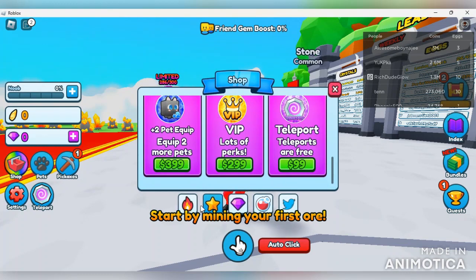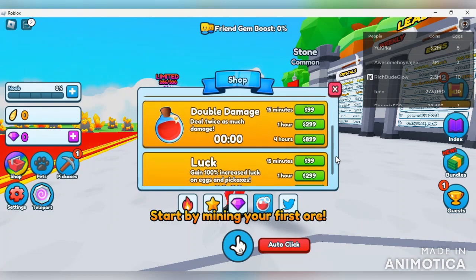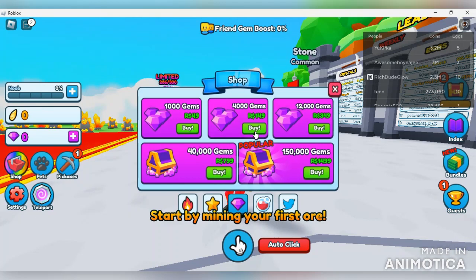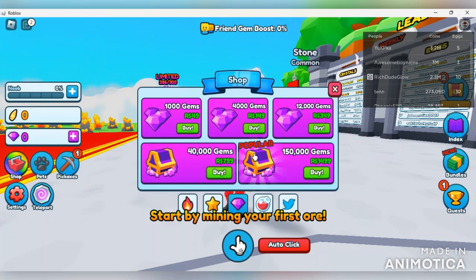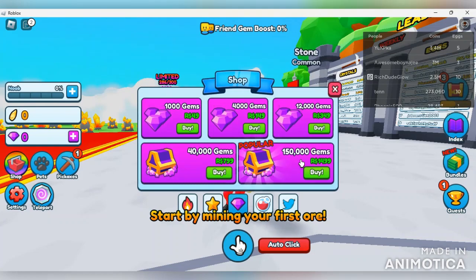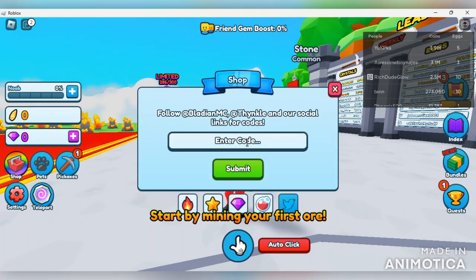You can cycle through boosts here - double gems with durations of 15 minutes, one hour, and four hours. You can also get double damage and luck boosts. You can also instantly buy gems: 1k gems for 49 robux and the highest amount offered is 150k gems for 1500 robux, which is not bad at all.